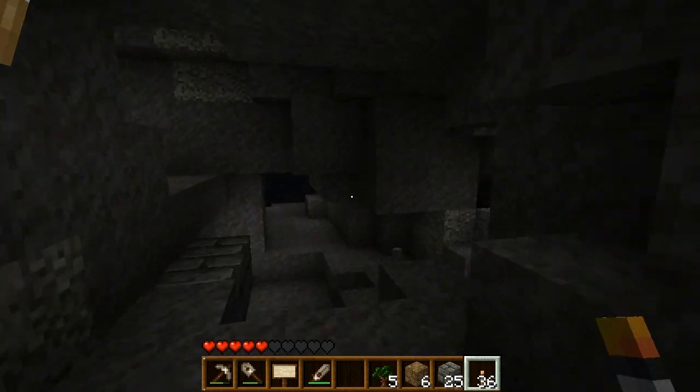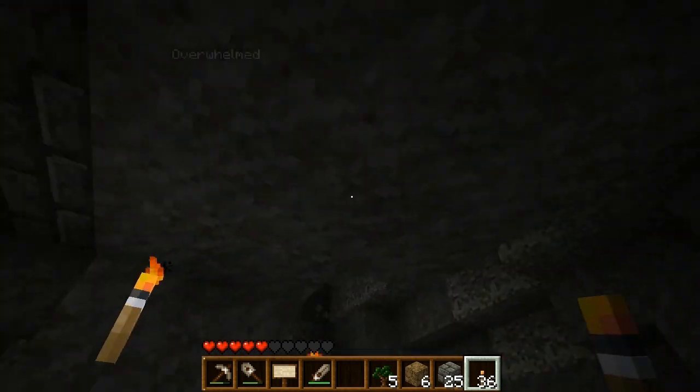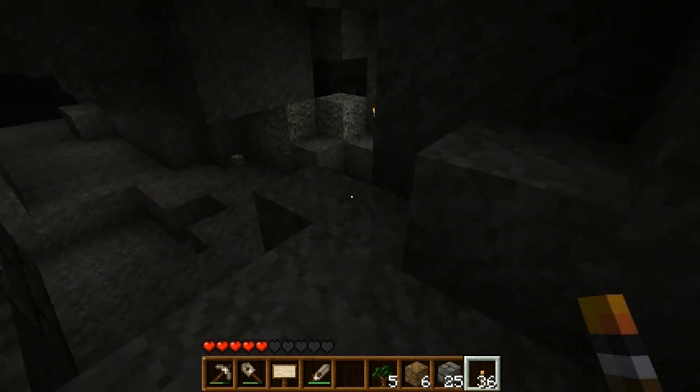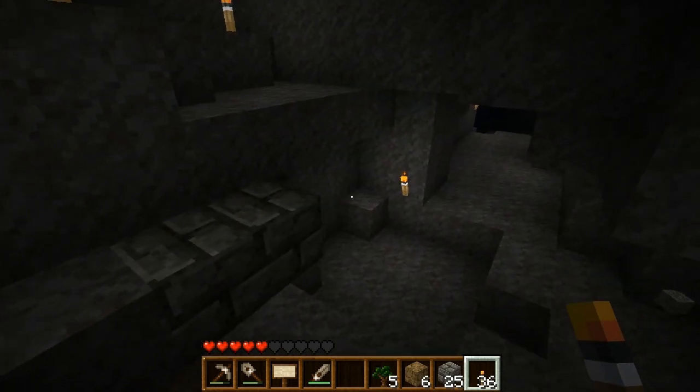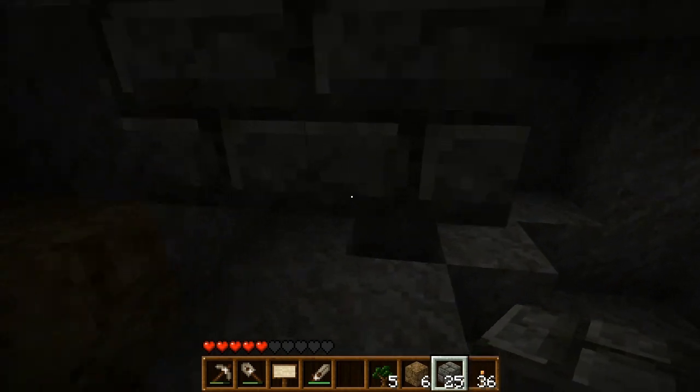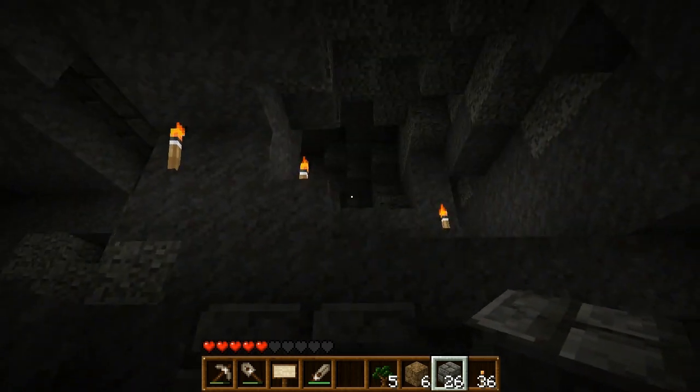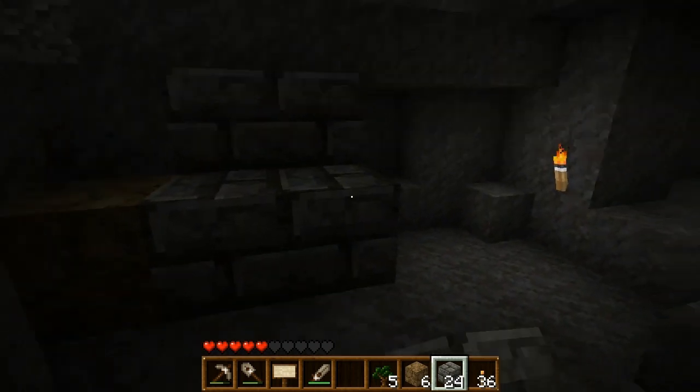Holy crap. Who put a hole in our house? I think you put a hole in our house and I fell through it. I only have one heart. Whoops. All I see is your stone. It's wherever you place it. You're not dead though, right? Nope. Awesome. All right, let's hope those mushrooms start growing. We need the red mushroom though. I filled in the hole.